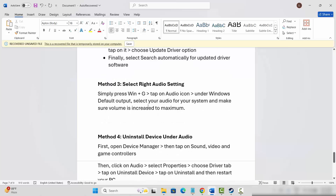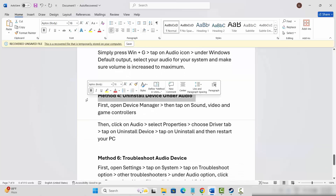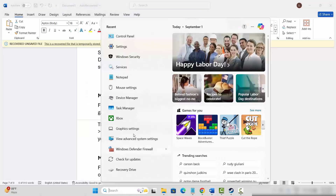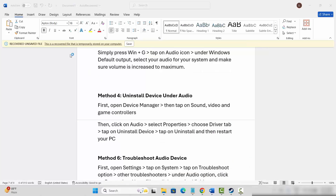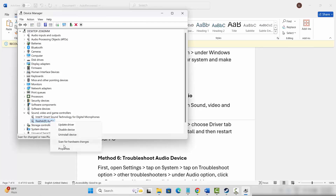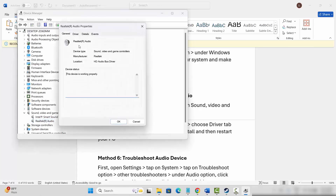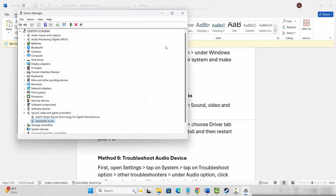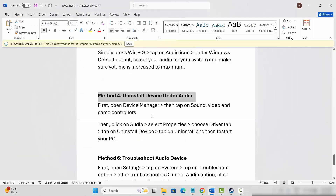If not, next is to uninstall the device under audio. For that go to the search option and search for Device Manager. Now go below, expand Sound, Video and Game Controllers, select your sound device, right-click on it, click on Properties, then click on the Driver tab and click on Uninstall Device. After uninstalling, click OK, and once done check if the issue is resolved or not.